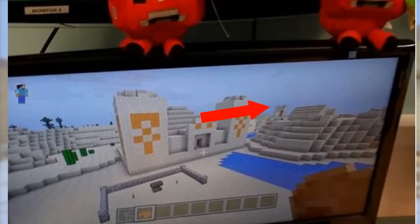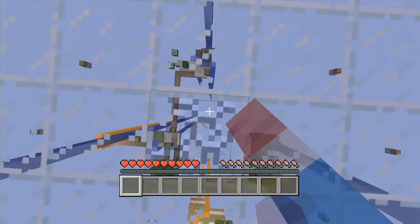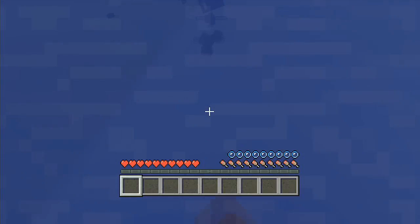If you look to the right, you can see a village, and something different about this village is that it's actually made out of sandstone, following the texture of the desert biome. Right now we only have cobblestone villages, so sandstone desert villages are a nice addition that makes Minecraft more creative.